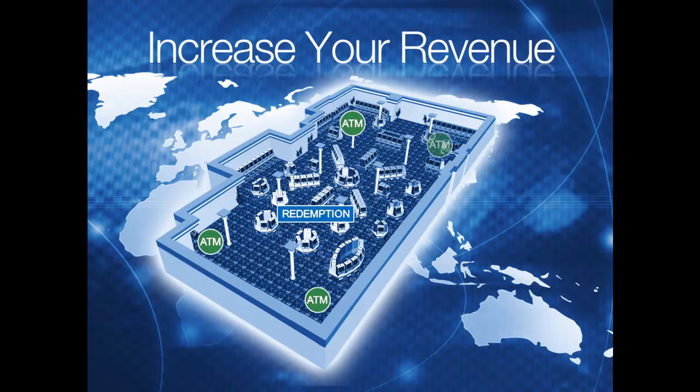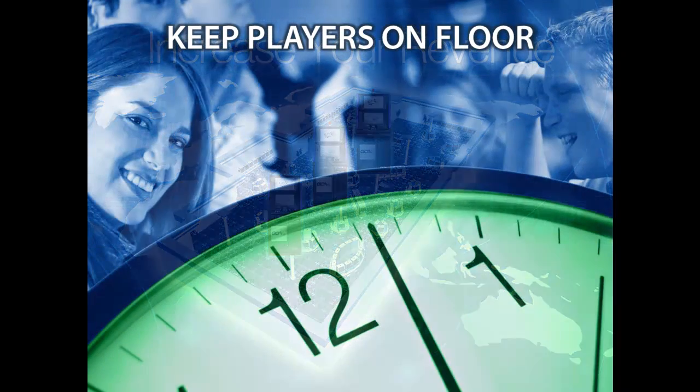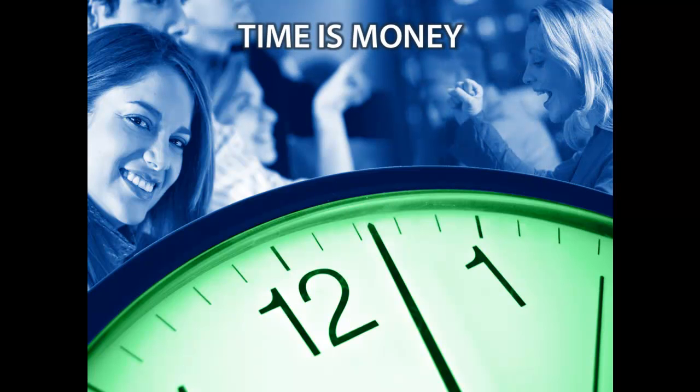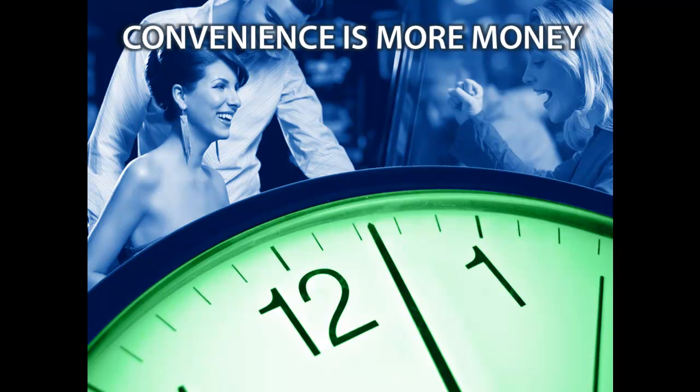GCA clients who replaced ATM-only devices with strategically located full-service kiosks on the floor have seen at least a 10% increase in ATM transaction volume. More handles mean more lift. Convenient locations stop players from leaving the floor to retrieve funds. Let's assume it takes 4 to 5 minutes to find a stand-alone ATM on the periphery — add more CXC kiosks on the floor with cash access and ticket redemption. How many more handles per minute could that player make if only one or two minutes away? Industry studies show that once a player leaves the gaming floor, there is a 50-50 chance they will not return.